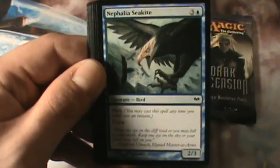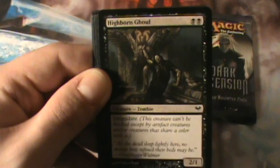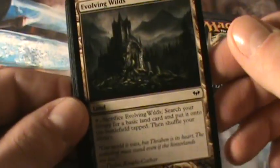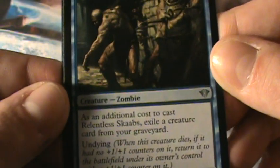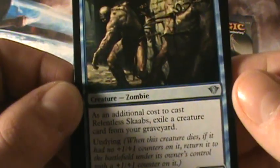Grave Purge, Nefalia Seakite, Wild Hunger, Ray of Revelation, Highborn Ghoul — great for zombies — Save and Grasp, Evolving Wilds — that's the Standard Fetchland. Talons of Falkenrath, that's pretty freaky, she's a scary vampire. Relentless Scab — so 5 mana, as an additional cost to cast exile a creature, and has Undying so it comes back as a 5/5. So for 5 mana and sacrificing a creature you get a 5/5 — that's not very good.